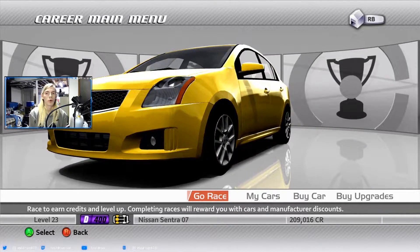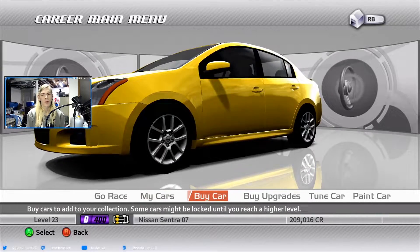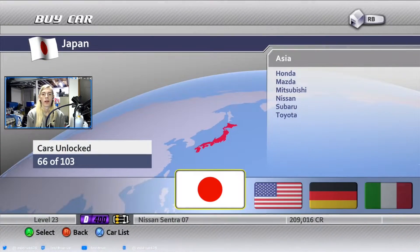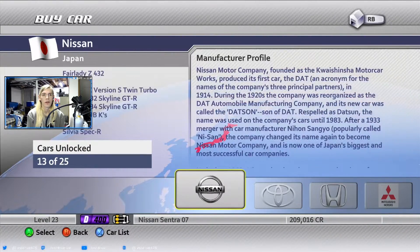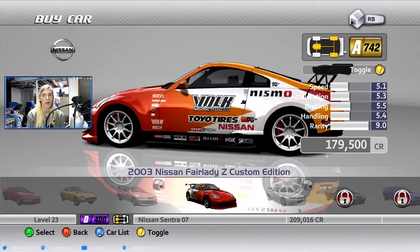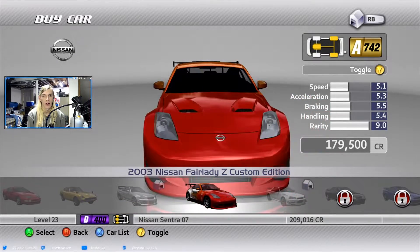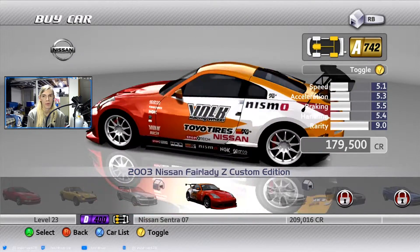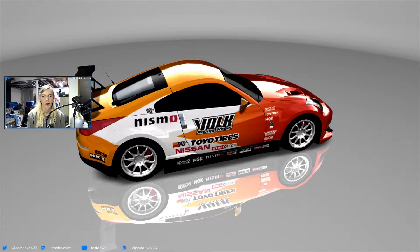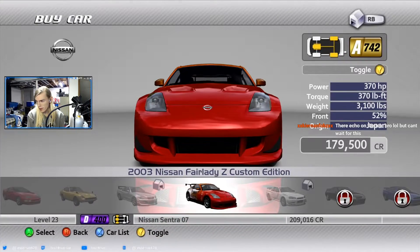Hello, I am Test Drive, and welcome to episode 28 of Forza Motorsport 2. In this episode, we're buying a pretty special car to do some races with. As I was mentioning last episode, you can buy the cover car from this game in the game. It's the 2003 Fairleigh Z Custom Edition. It's not a really fantastic car, but it's an A-Class and it's got 370 horsepower, so... It's okay.